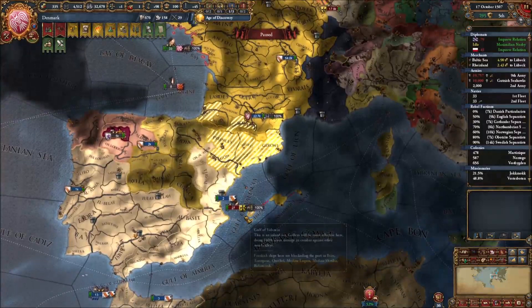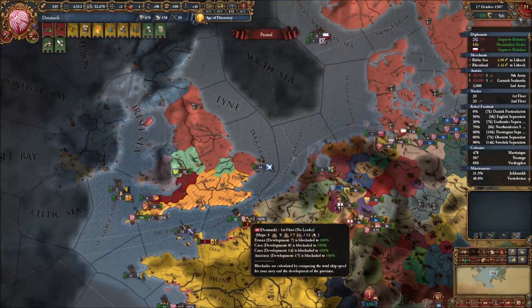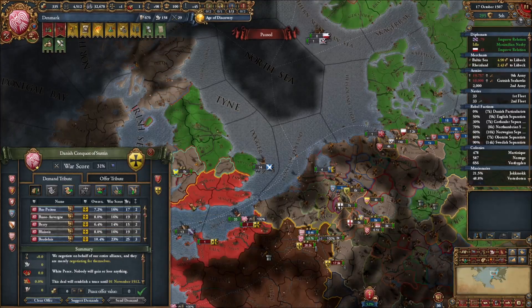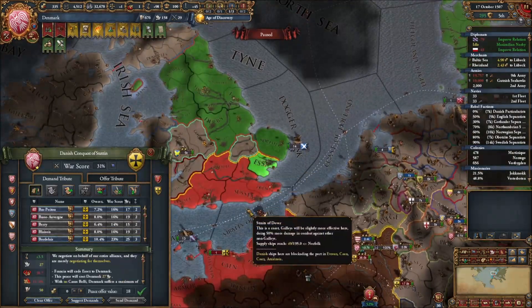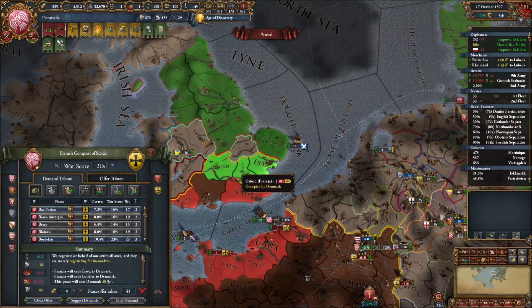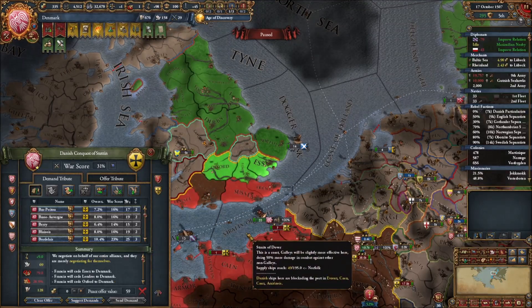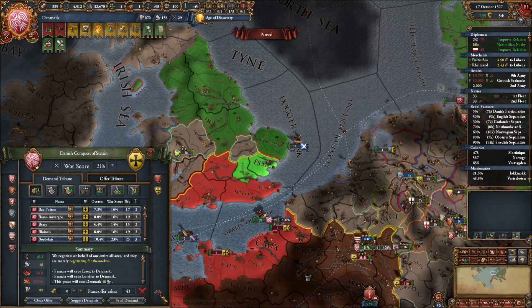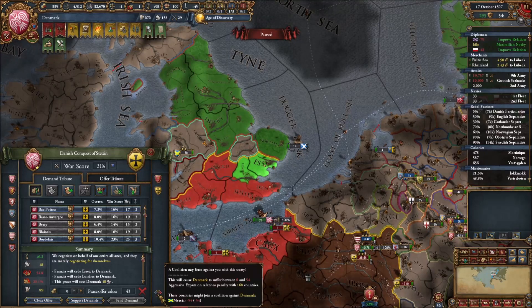If we just take money we get 2,100 which is a nice amount, but it's not enough. If I go for war reps and money, we get less money but continuous income - still not enough. We need to hurt Francia - continuing this war, draining their manpower, and maybe taking a little territory in England for missions. Getting Essex and London would be nice, even Oxford would be cool. Gaining these two only gets Mercia into a coalition, which is not a big problem for me.